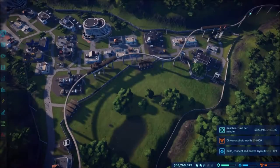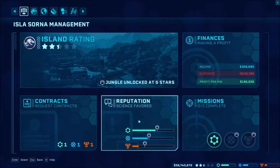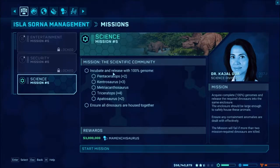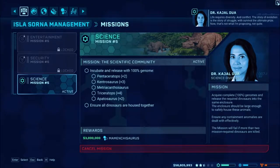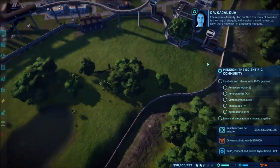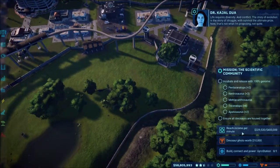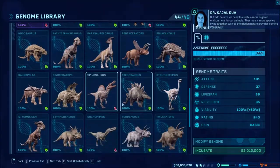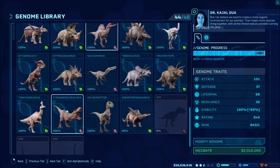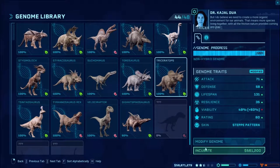Today we are going to be working on the entertainment mission. We've got to do a Pentaceratops, Kentrosaurus, Metriacanthosaurus, Triceratops, and Apatosaurus. We are going to start the mission 'Life Requires Diversity' and of course we'll be talked to by Dr. Wu. Once we do this we'll get the number three rating for success rate — more species living together with all the friction nature provides coming into play.